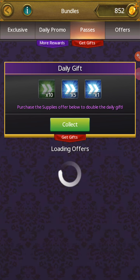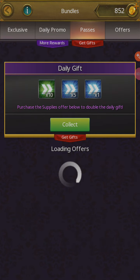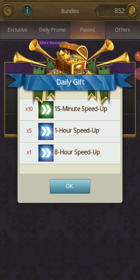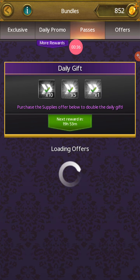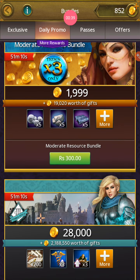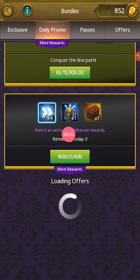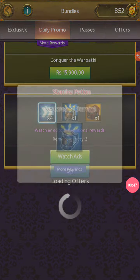Today there is no lottery available — 15 minutes, one hour, and eight hour options. We are collecting it. Now we are going to daily promo, click daily promo. It's showing ads but sometimes here are very huge numbers of lottery.